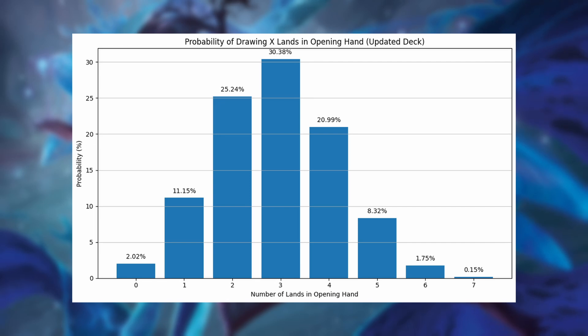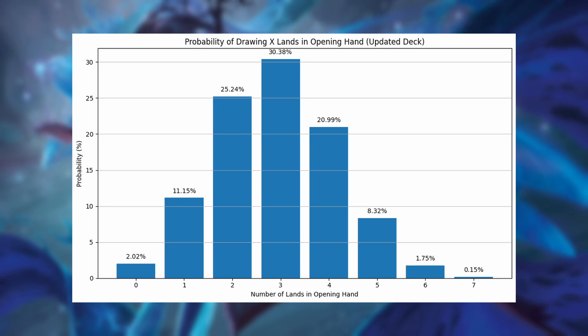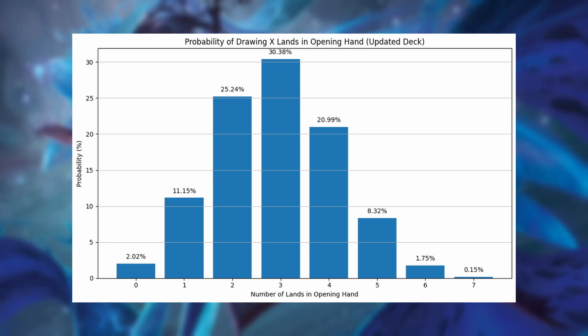Having three lands is the most likely outcome at a 30% chance, and four lands is a 20% chance. One, five, six, seven, or zero lands are all very slim. If you manage to pull a seven-land hand from this deck, that's only 0.15% of the time — go buy yourself a lottery ticket. Adding up all percentages, two to four lands gives us around a 76.61% chance of drawing two to four lands in our opening hand of seven, which is exactly what we want in Commander.